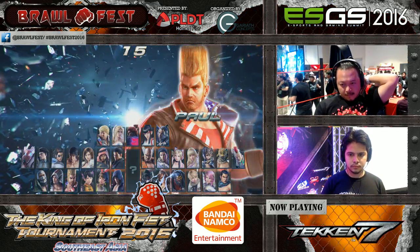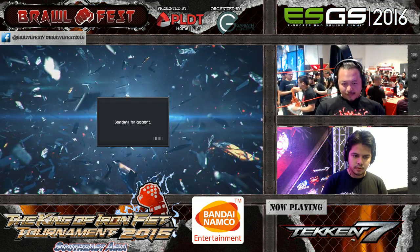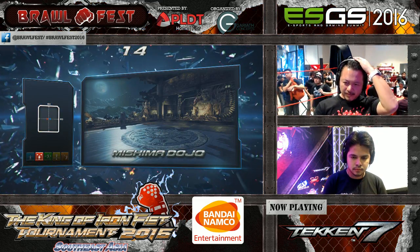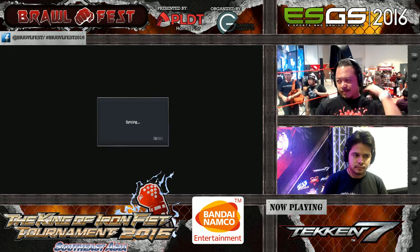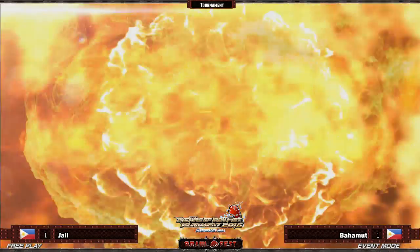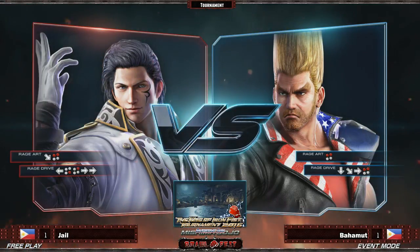Still no big rage drives coming out. Except for Paul's death-fist-based rage drive, which is simple to use. Claudio's rage drive is kind of strange because it gives you a free mix-up. Rage drive wise, Paul has an advantage over Claudio. Claudio's works well when it ends a juggle, because it gives him an additional dash — you can actually save your tailspin for later using that rage drive.